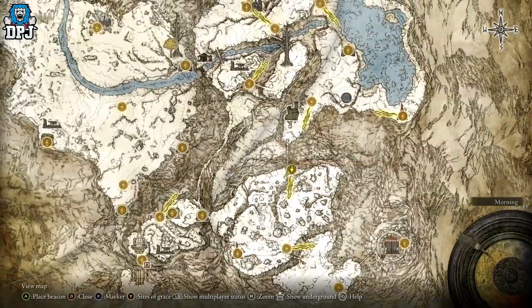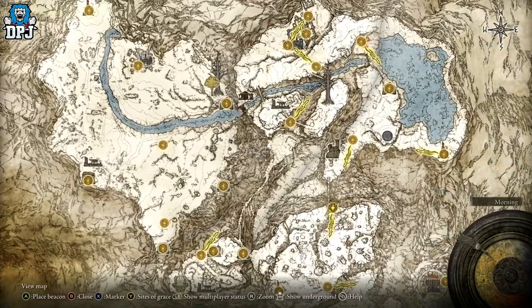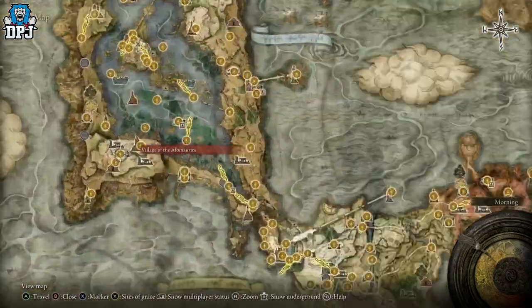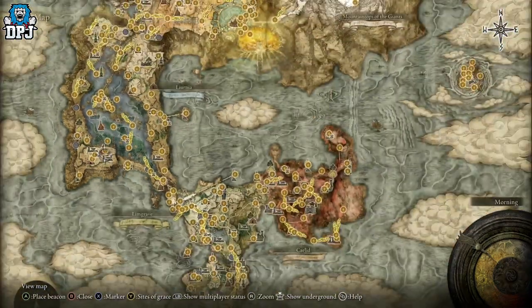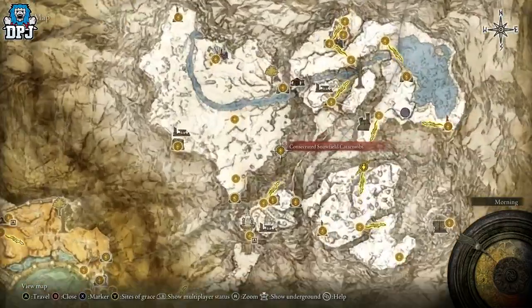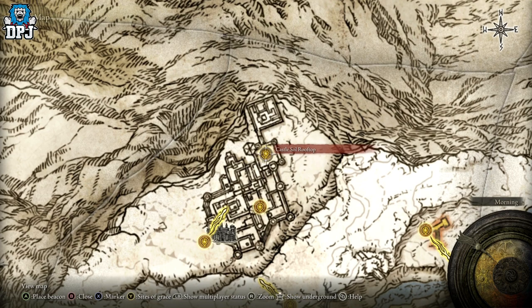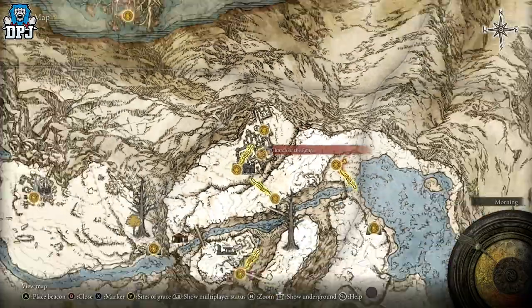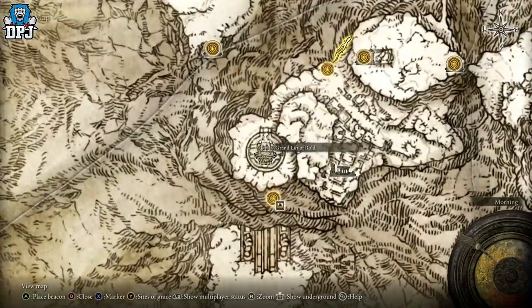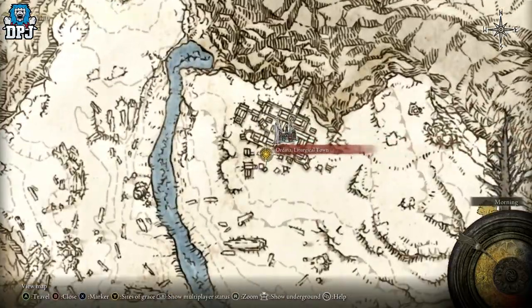The second farm is located up in Ordina, the Liturgical Town. To get there you need both halves of the Haligtree Medallion. One half comes from an NPC down below — you spawn at a grace point, run up the hill, speak to him and he gives it to you. The other half comes from a boss up here — Commander Niall, or O'Neil, I can't remember — it's a tough fight, but there's actually a glitch where you can kill him by jumping off the map and swinging, though I'm not sure if it's been patched. When you kill him you'll get the Haligtree Medallion, then head back to the Grand Lift of Rold, press left or right on your D-pad to access the hidden path to the Haligtree.